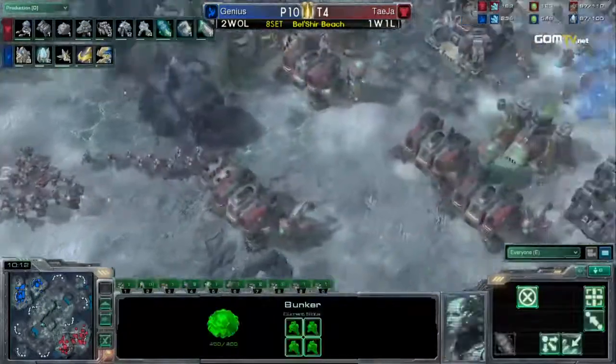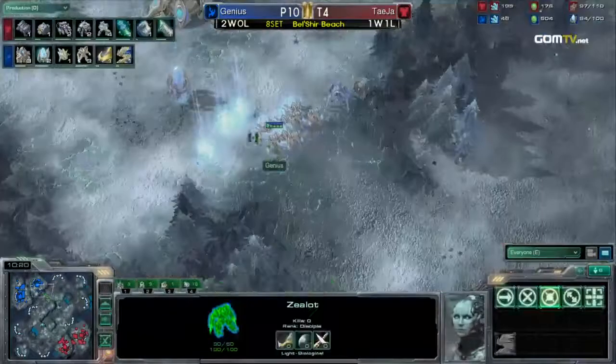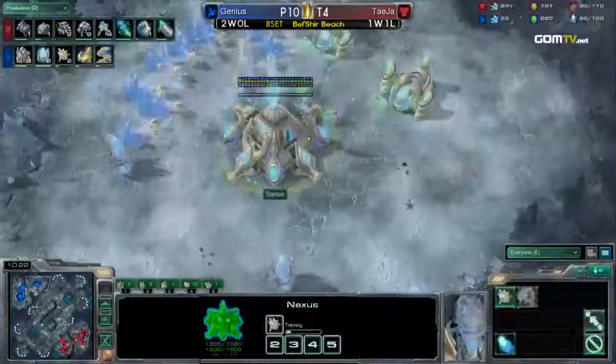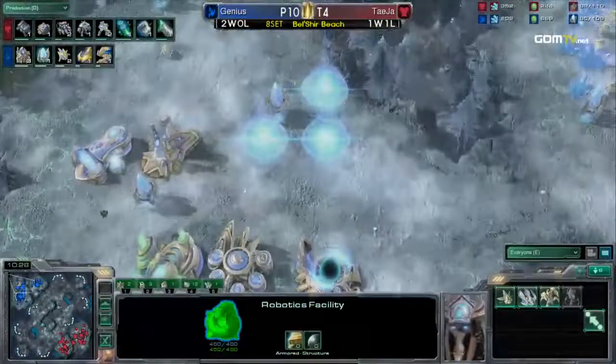Genius going for just one Forge, Twilight Council coming up as well as he goes up to six gateways. He's just going to keep the Zealots in the Warp Prism and drop when he sees his opponent move out — that's always one way to turn your opponent around. Getting Charge now, more and more Zealots join the army, and Genius is confronted with his opponent's tech which is Stim, Combat Shield, and plus one attack.